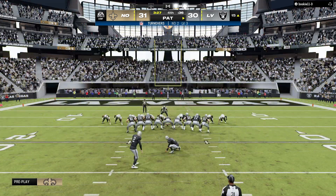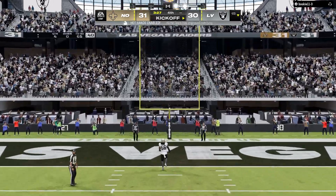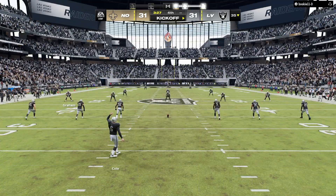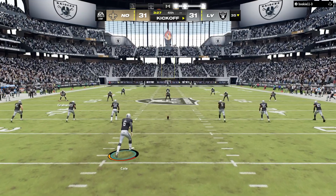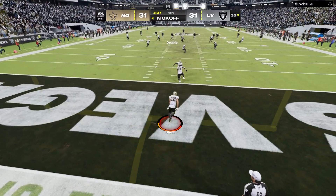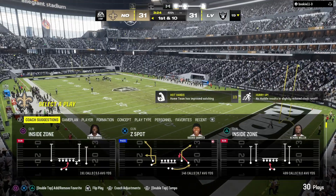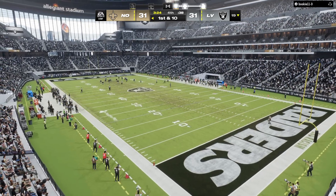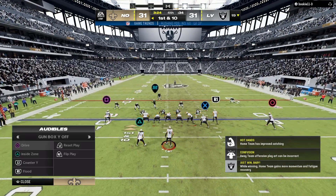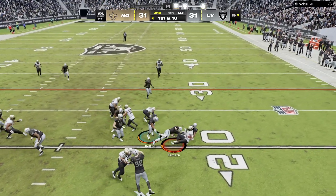The offense wasn't able to mount anything and the defense made sure they couldn't — the interception and return adding six to the scoreboard. He took matters into his own hands and his legs on that pick, and once he had it I think no one on the field could have stopped it. This one setting up for a great finish — all tied in the fourth. The New Orleans offense will look to flush the memory of that pick six as we now have a brand new tie ball game in the fourth quarter.